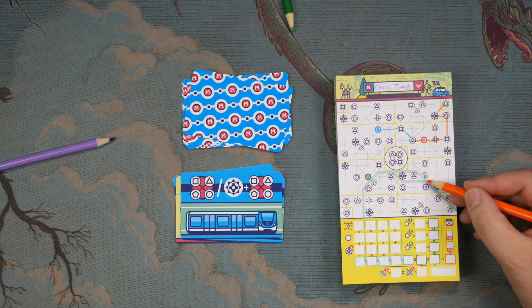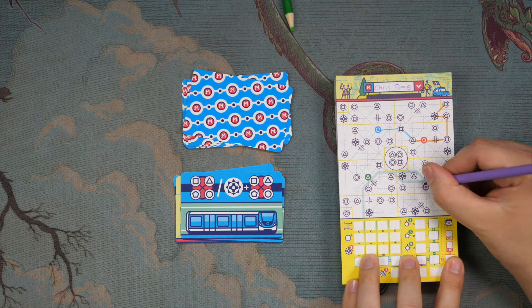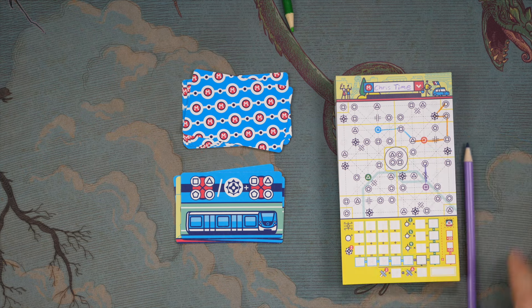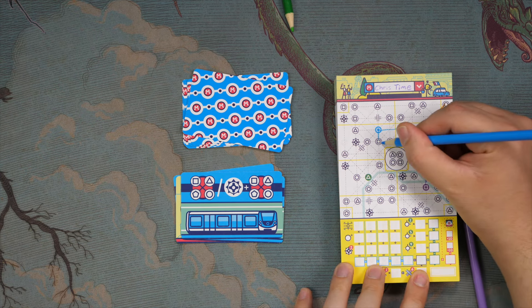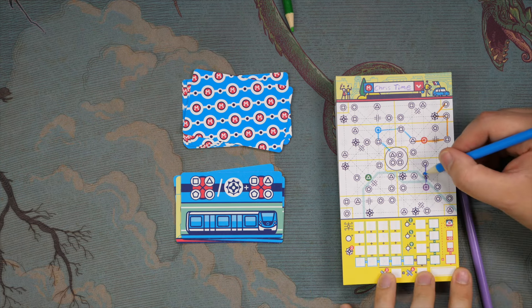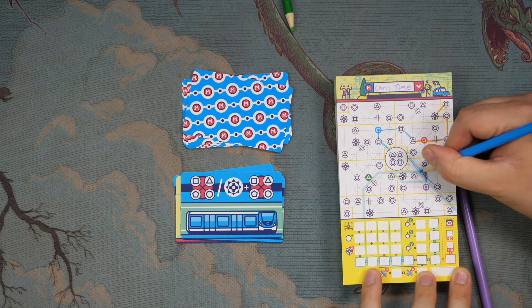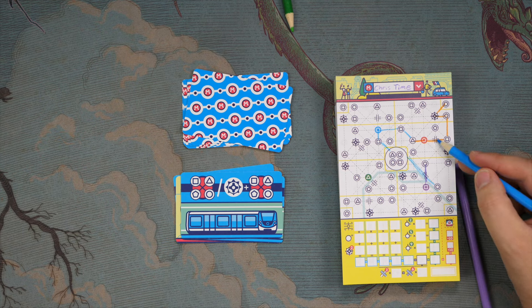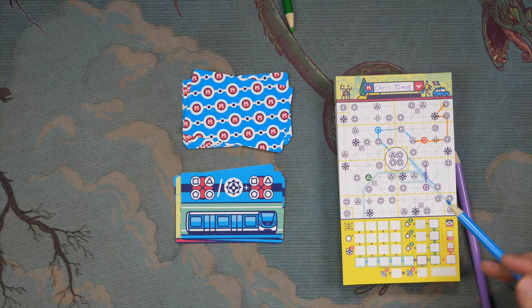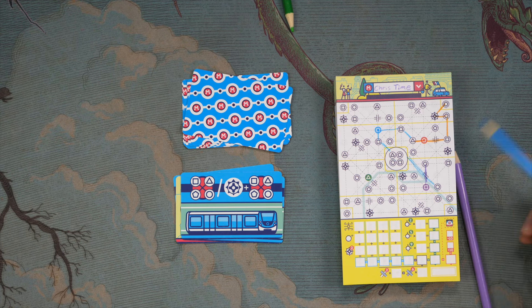The other new thing is these little hatches here, which are crossings. Normally in the previous Next Station games, a route could not cross another drawn line. But in this case, because this is a designated crossing, I could continue the blue line from here across to here — for the first time in the series, lines can cross. Not only that, but you get two points for each crossing you've gone through once, and six points for each one you've gone through twice.